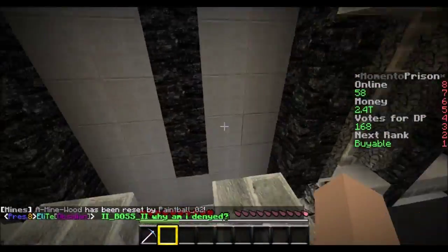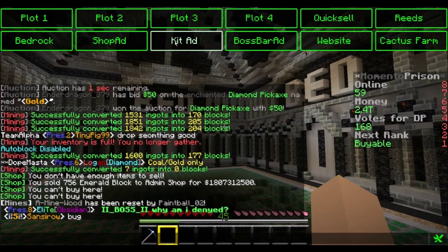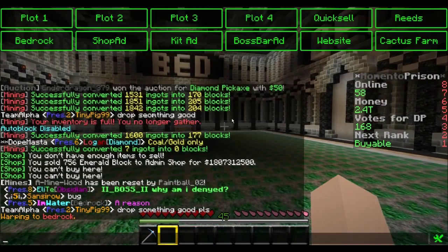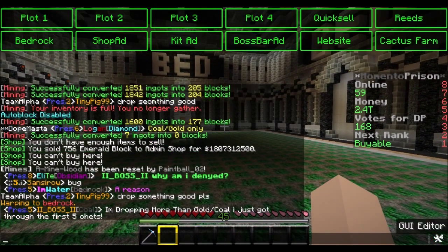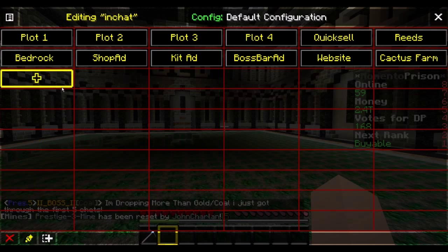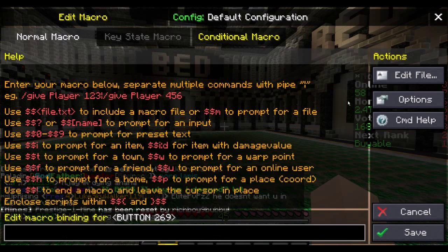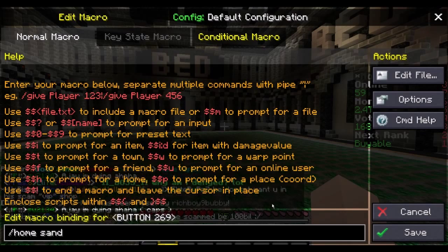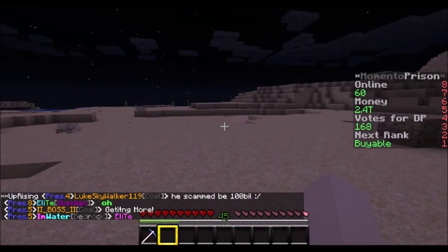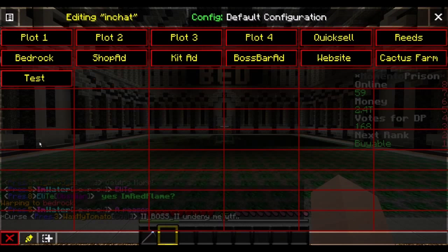If we hit T you can see I have all these buttons in my chat - it's like a button panel for teleporting around. I have all these warps and a button editor where I can add buttons, add new command buttons. I'll add a button, call it 'test', write slash home sand, and there it goes. To remove it, just click remove.